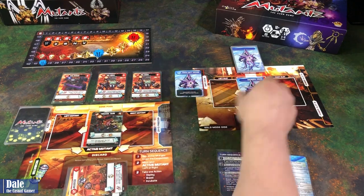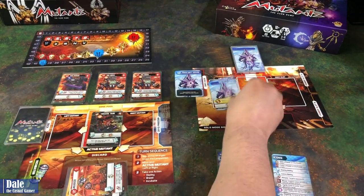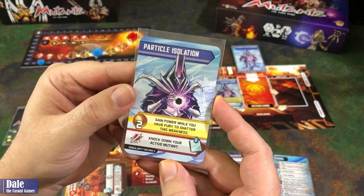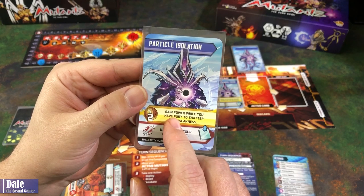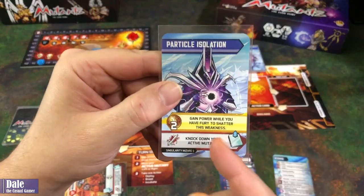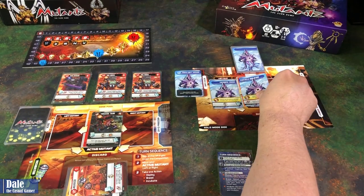Back to the wizard — since the arrow is pointing to the left, it moves over to the left slot. Bringing in another card: Particle Isolation. Another weakness — we gain power while we have Fury at the top spot to shatter this weakness. Hopefully we can do that on our turn.